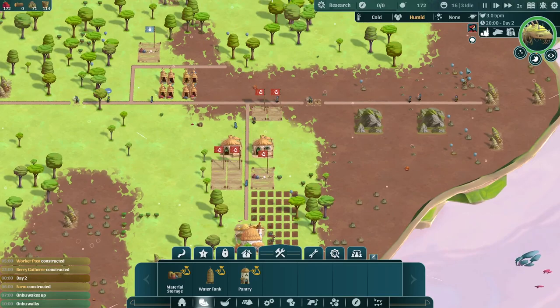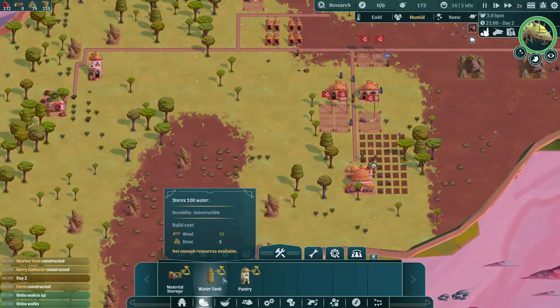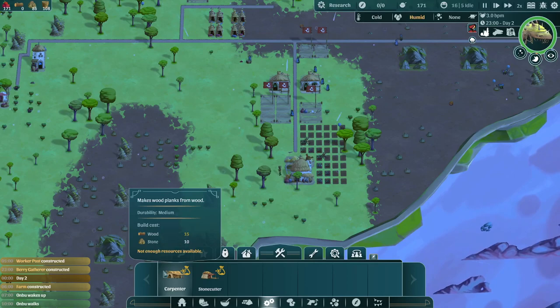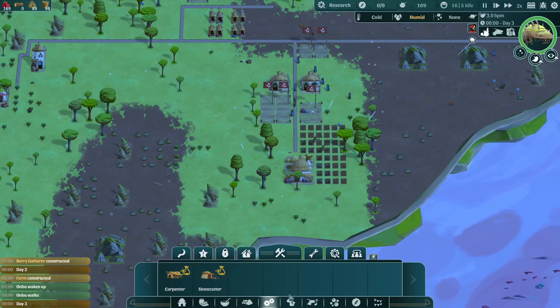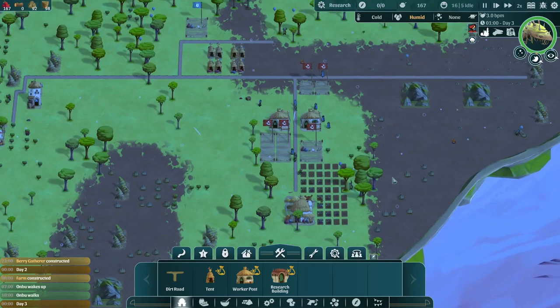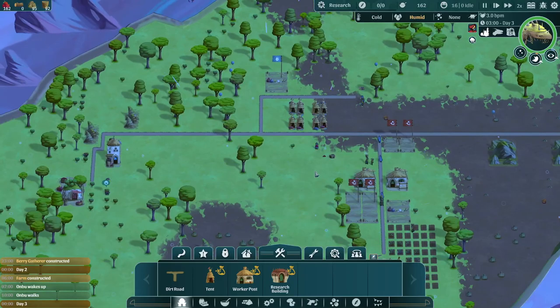I've found that two material storages is generally more than enough for all the resources you need on hand to build things. I think we'll go ahead and add one more farmer to the beet farm here. Stonecutter and Carpenter are needed for higher level materials really — you take stone or wood and turn it into stone slabs and wood planks, which are needed for more advanced buildings. But I don't think we have access to any of those buildings right now — we'd have to get our research off the ground first.